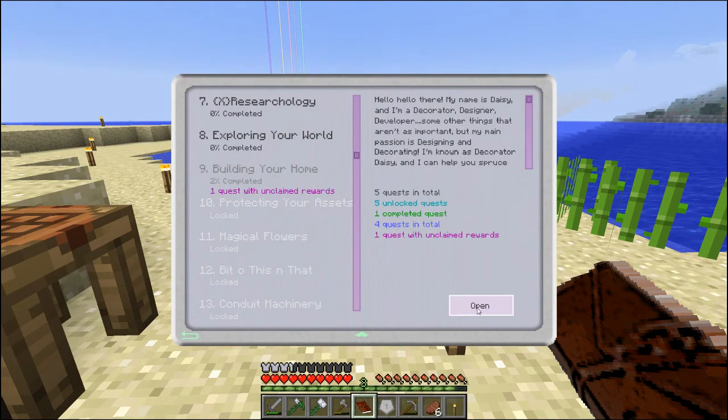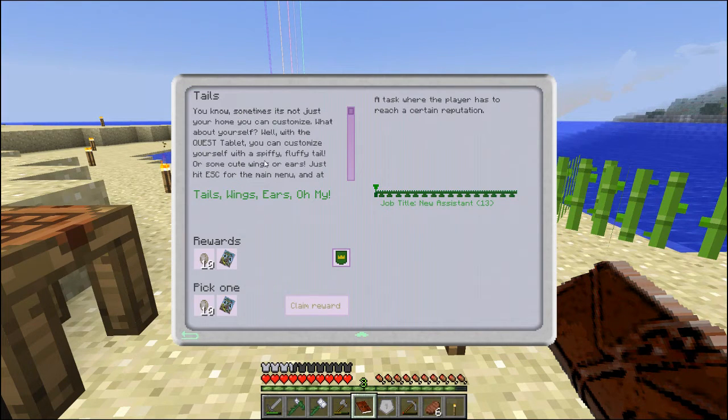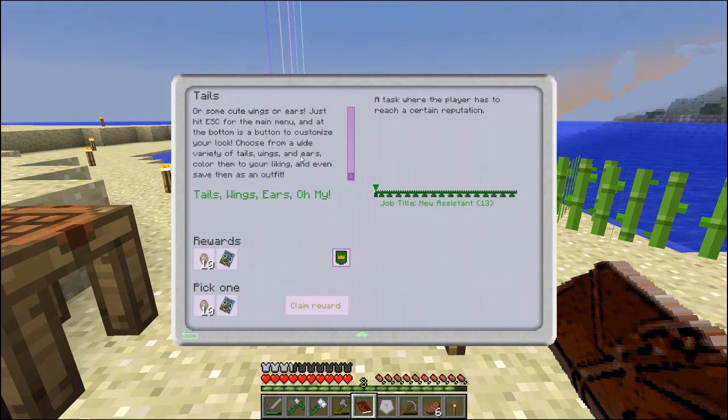We have something here — 'Building Your Home.' What is this? Tails. You know, sometimes it's not just your home you can customize — what about yourself? With the quest tablet you can customize yourself with a spiffy fluffy tail, or some cute wings or ears. Just hit Escape for the main menu, and at the bottom is a button to customize your look. Choose from a wide variety of tails, wings, and ears. Color them to your liking — even save them as an outfit. Oh baby. We're gonna go blind bag. Always blind bag.